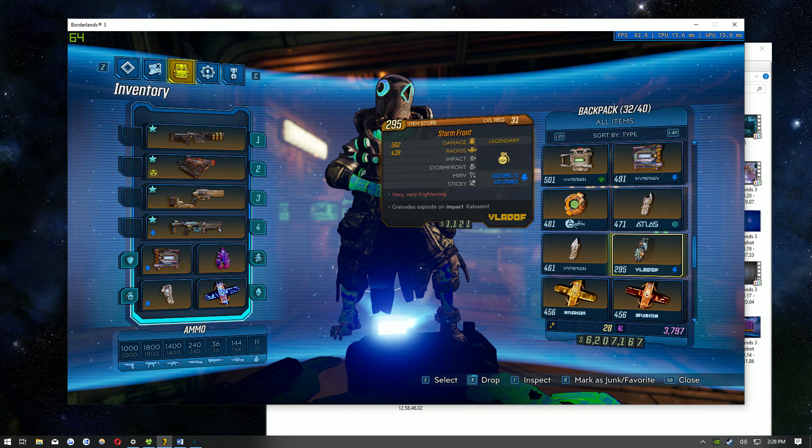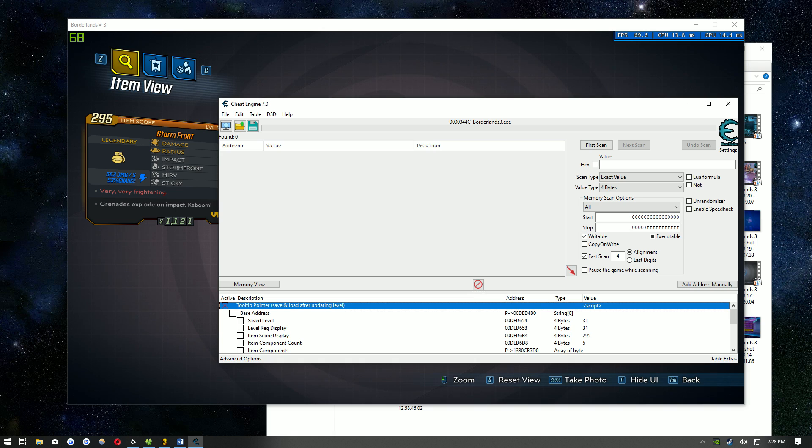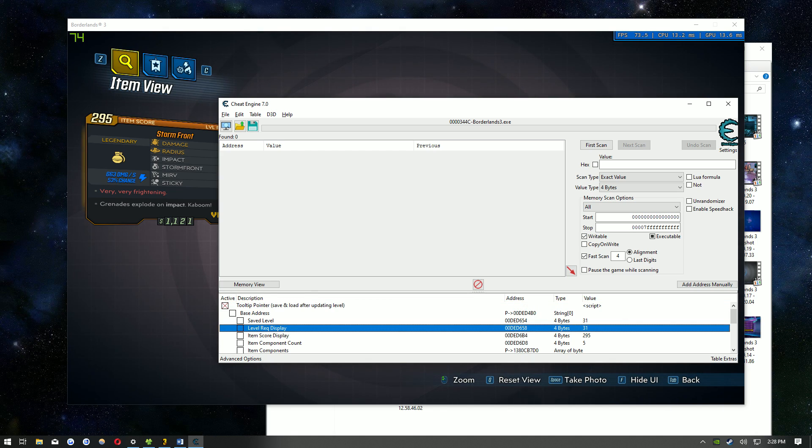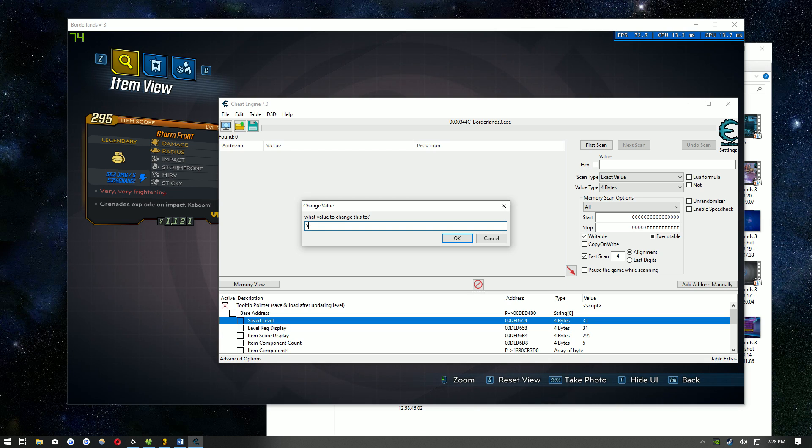Go ahead and click Inspect, then go back to the script. What I'm going to do is change both the level requirement display and the saved level. Go ahead and double click on each and change them both to 50.